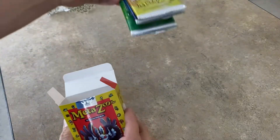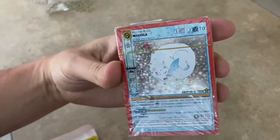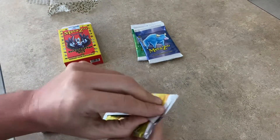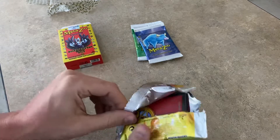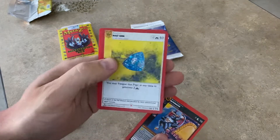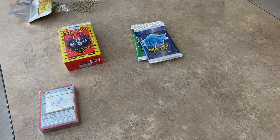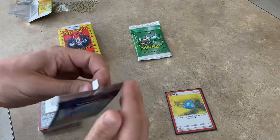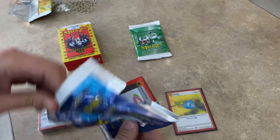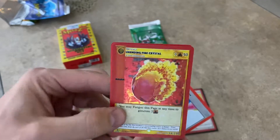There are three packs and we got Wahila — beautiful card. Holy Gem. Servelist Orphine. Reverse Hollow. Unending Fire Crystal. Full Hollow.